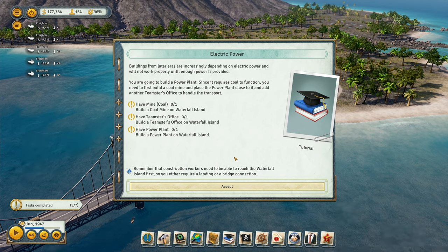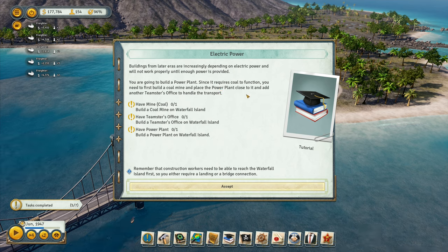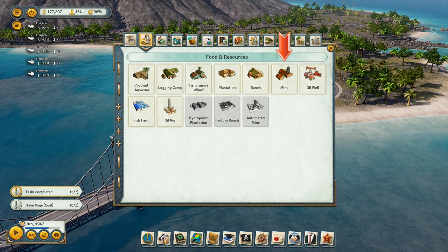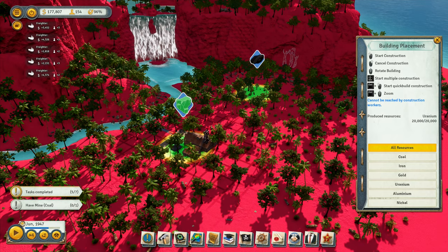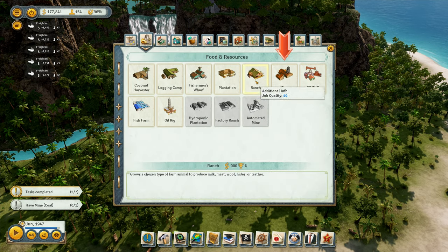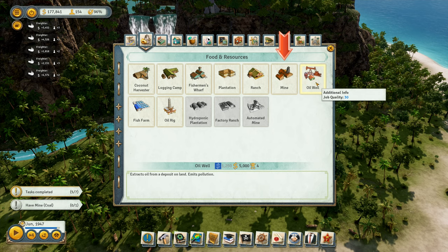Buildings from later eras increasingly depend on electric power and will not work without sufficient supply. You need to build a power plant, which requires coal first — build a coal mine and place the power plant close to it, then add a Teamsters office to handle transport. Build a coal mine on Waterfall Island, a Teamsters office, and a power plant. I need to put this mine over on Waterfall Island.